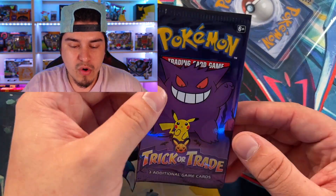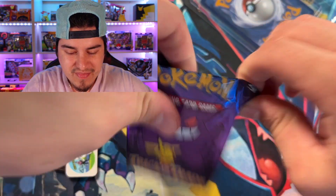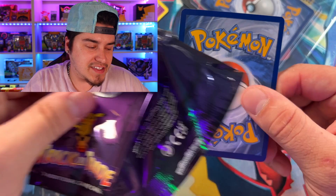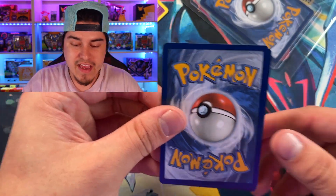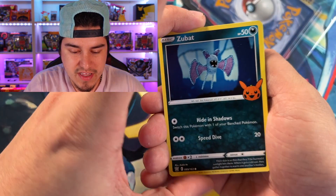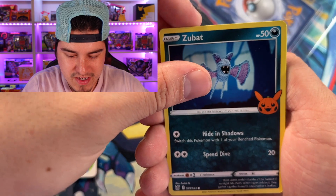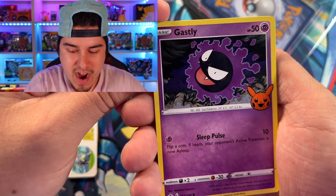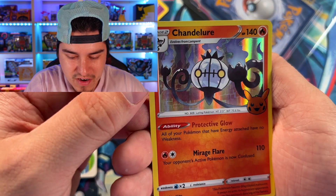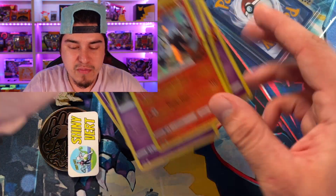We still have one more booster pack to see if we can get that Mewtwo or Dark Rai. I actually pulled the Dark Rai already - I've only opened maybe five of these trick-or-trade packs and I got it, so it's not insanely rare. We got a Zubat - look how cool that thing looks, like it was sewn together - into a Gastly, and for our hollow a Chandelure. I haven't pulled that one - it's really sweet, the flames look so good.